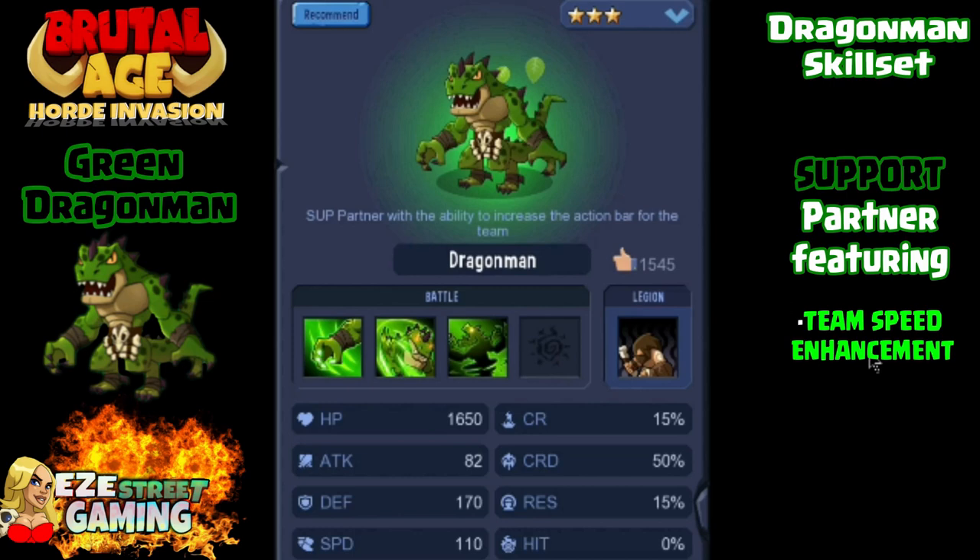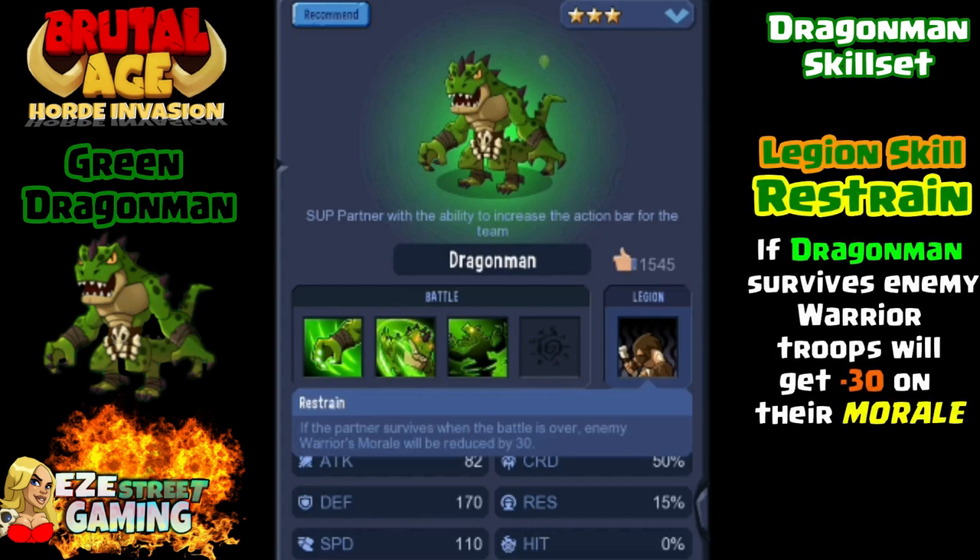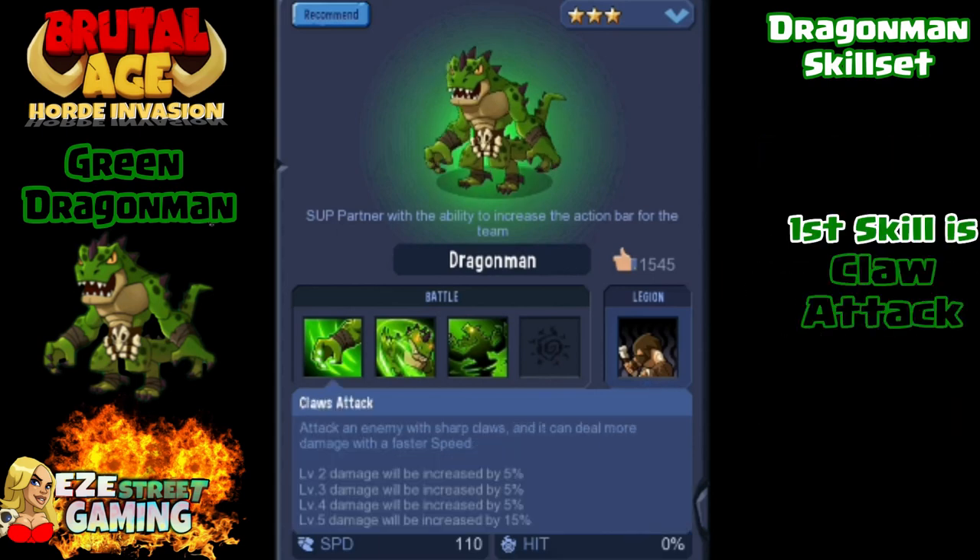And for the most famous of the Dragon Men — Green Dragon Man. He's listed as a support partner but most of us already know he is a speed enhancement partner — the original speedster of Brutal Age. His legion skill is to restrain, so if Dragon Man survives, the enemy warriors will get negative 30 on morale. The first skill is the Claw Attack — all three Dragon Men share the same first skill. This attack does better the more speed he has. Green Dragon Man needs speed, so we'll use Cat War Pattern on him and left hand speed as well.